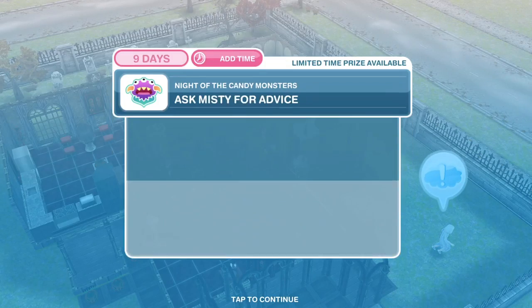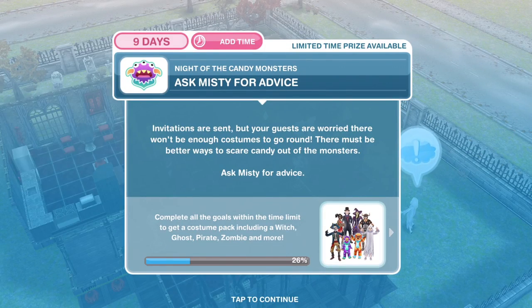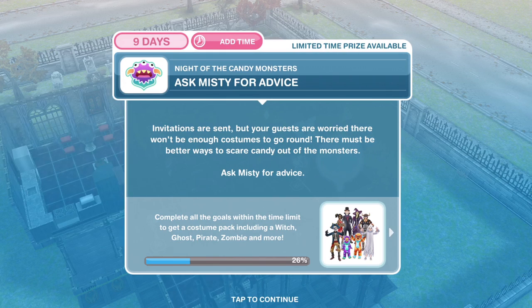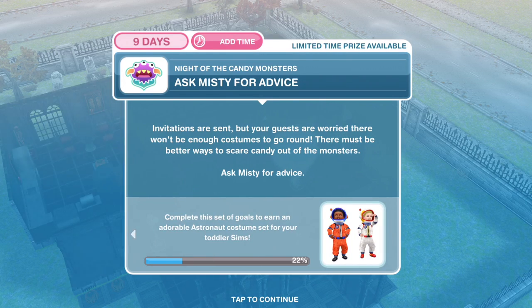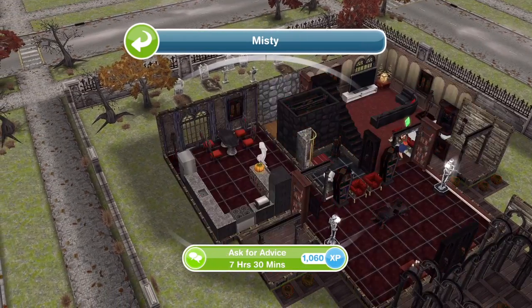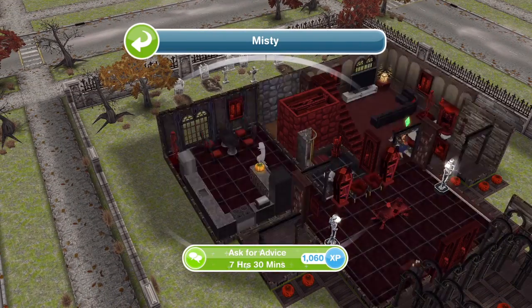If you can hear purring, I'm sorry about that — my cat is sat right by the microphone. Let's just move over slightly. The next thing we need to do is ask Misty for advice. Invitations are sent but your guests are worried there won't be enough costumes to go around. There must be better ways to scare candy out of the monsters. Ask Misty for advice. Here she is floating around — ask for advice takes 7 hours and 30 minutes.